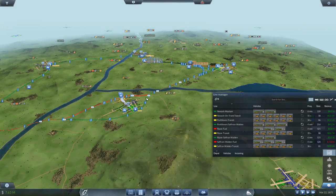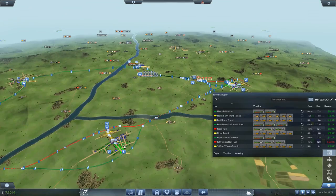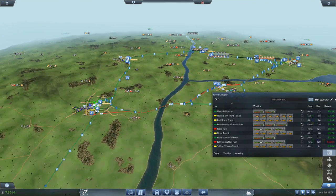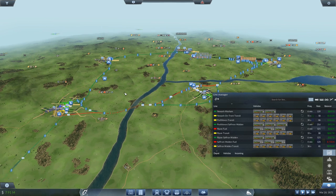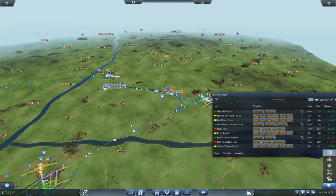Hey everybody, it's BC here and welcome to another episode of Transport Fever. We got a new fuel line right up and running, we got some more passenger lines going, we got Saffron Walton connected to a loop — our first official loop — and we got more fuel rolling.